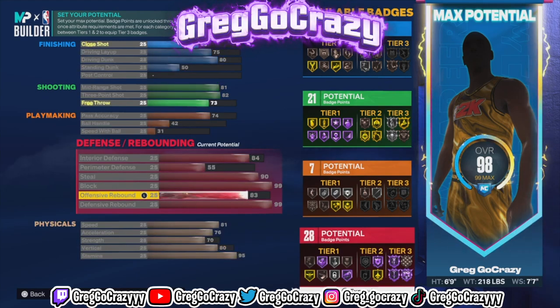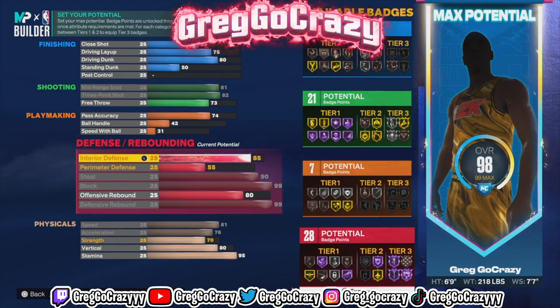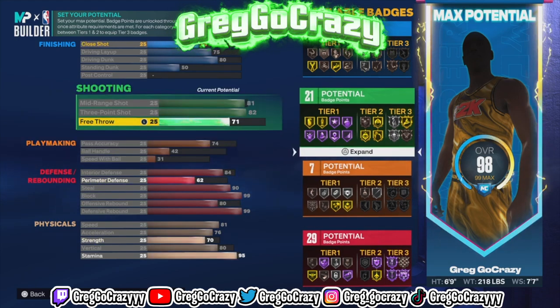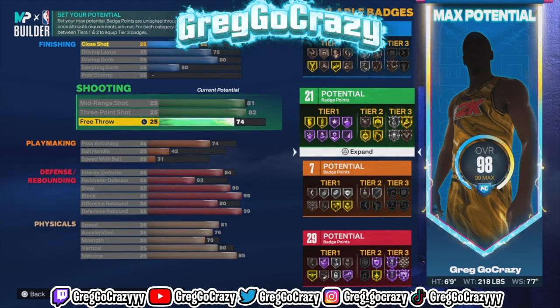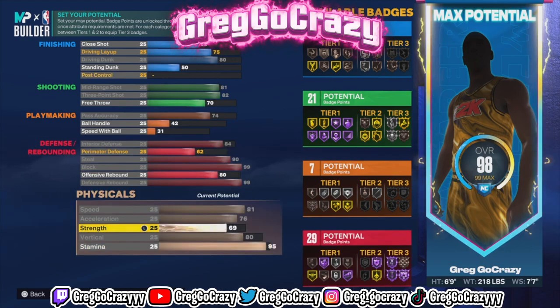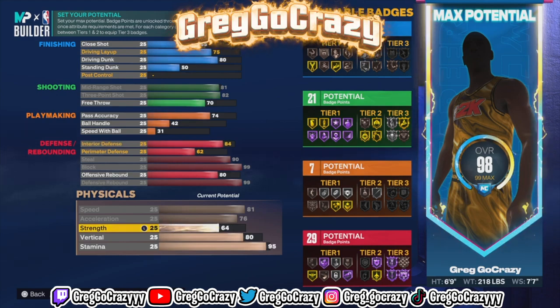This build gets 31 defensive badges — 31. The shooting on it is great and the defense is better than most builds, because a lot of people when they make builds they put a lot of shooting, a lot of finishing, a little playmaking, and then the defense is lacking. On this build, the defense will be right at all times. It gets 10 finishing, 21 shooting, 7 playmaking, and 29 defensive — and I'm going to tweak some things so you can see it does get 31 defensive badges.